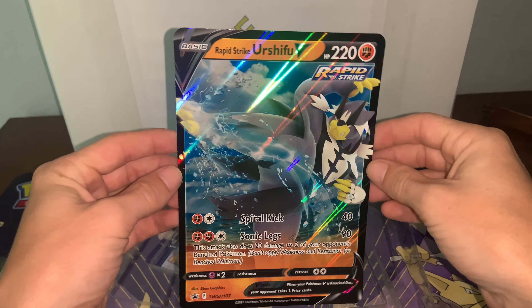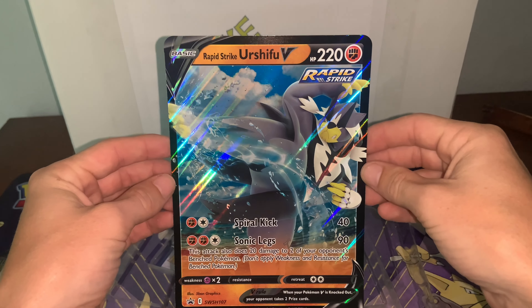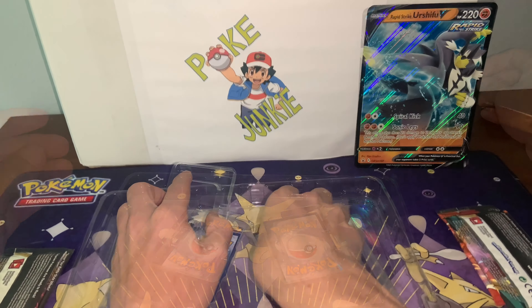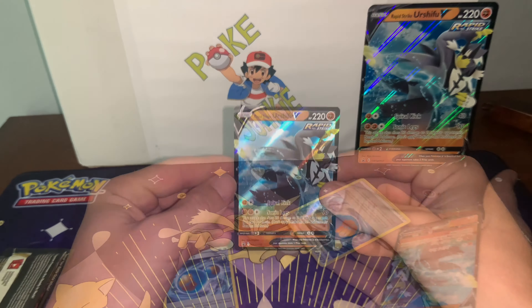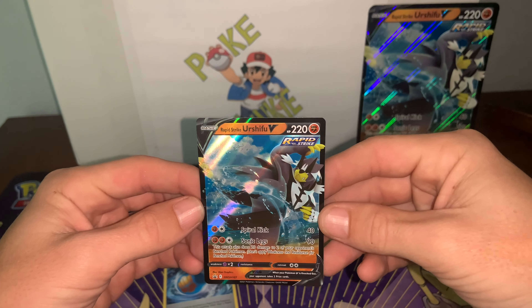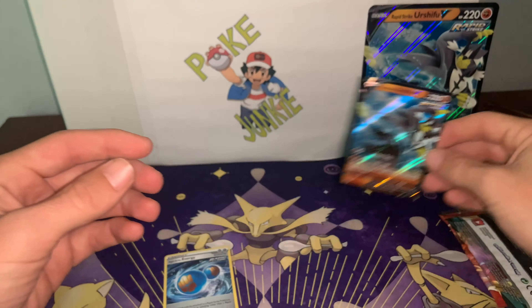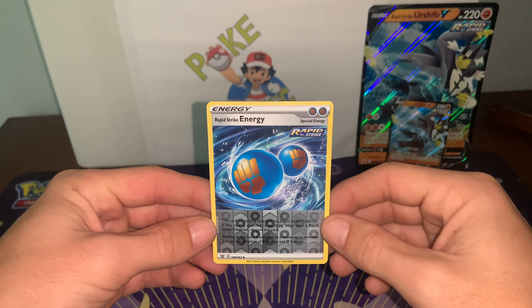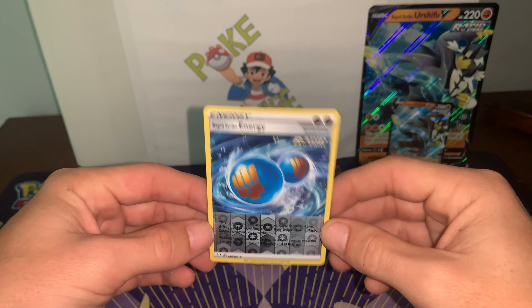So we got the jumbo Rapid Strike Urshifu V promo card — cool cool cool. And then underneath that we got the Rapid Strike Urshifu V promo card regular size. Pretty cool. And then we got the Rapid Strike energy.